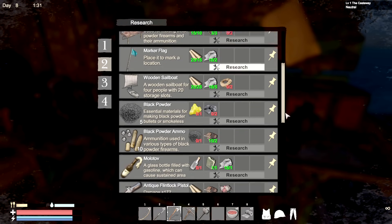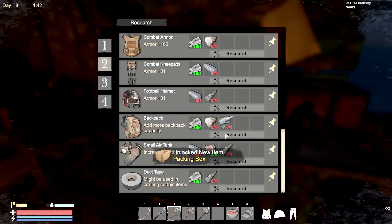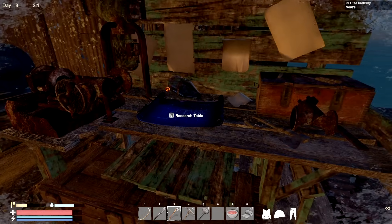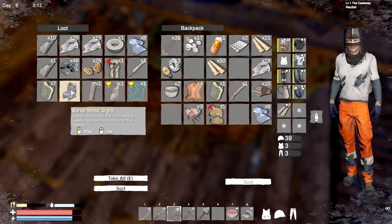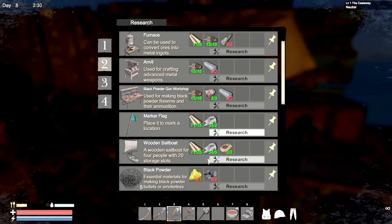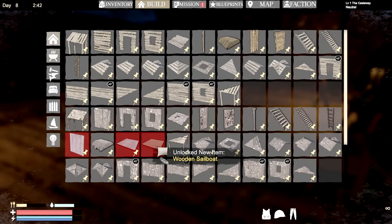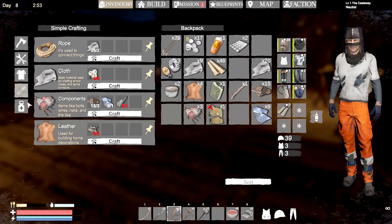First things first, we're going for the wooden sailboat right away! There it is - packing box, not going crazy. Oh that's so important - we need shark skin so we may just make our way there. We're gonna grab some cloth and make ourselves some rope - there we go. And we're gonna lock this in - this doesn't make the boat, just researches it. Now we gotta actually build it.